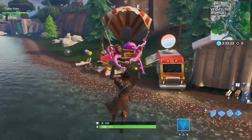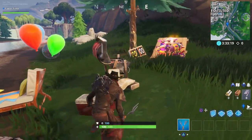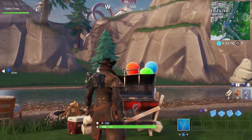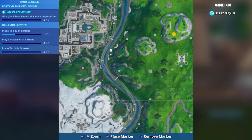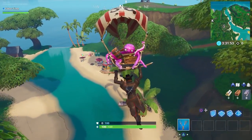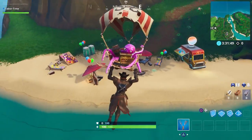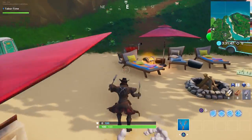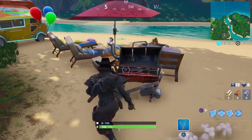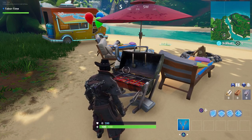The next beach party with a grill is right next to Neo Tilted, visible next to the balloons — here's the exact location on your mini map. The very last grill location is at the beach party north of Lazy Lagoon, with 'food' scrawled on the grill. That's the 23rd grill I've shown you, and remember you only need seven.